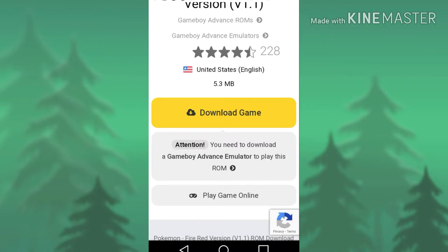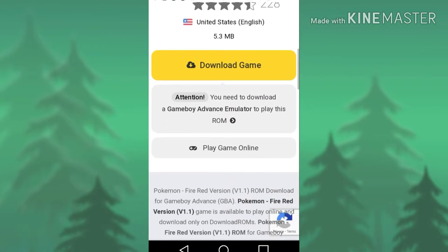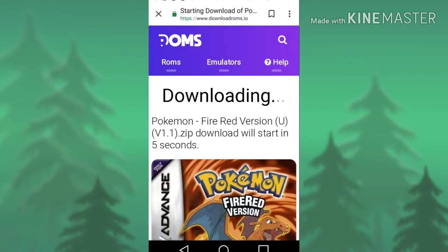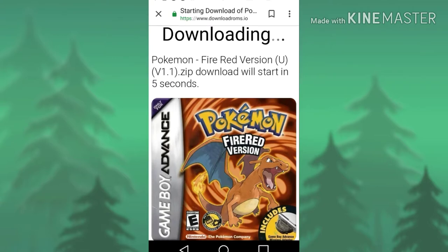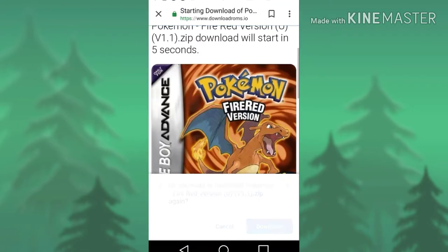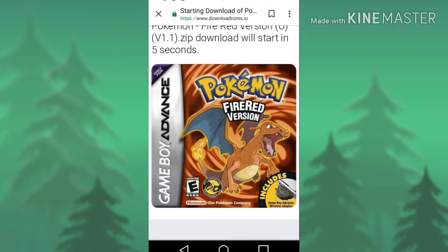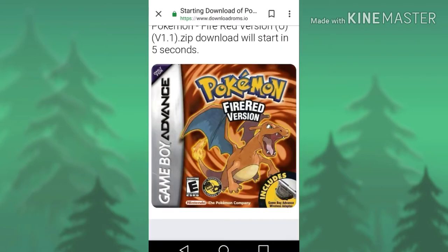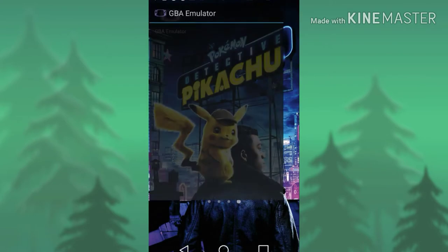Wait for the ROM to download. Once it's downloaded, start the emulator and wait about five seconds. Now that it's downloaded, head to the emulator.